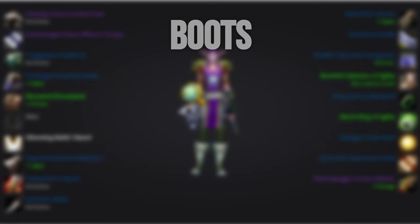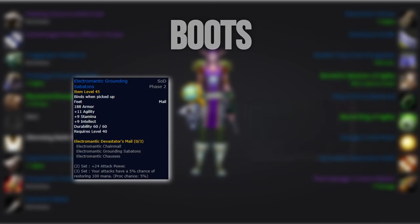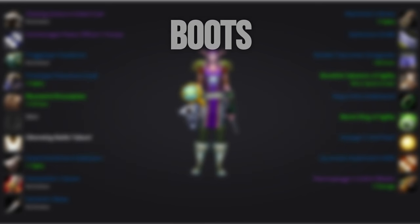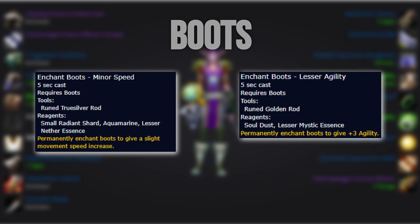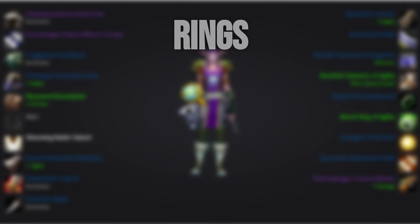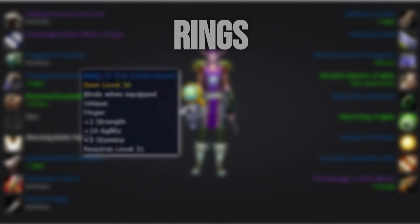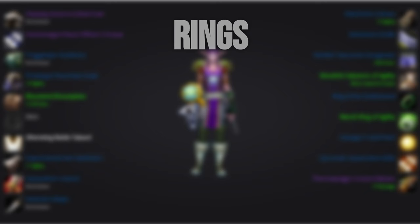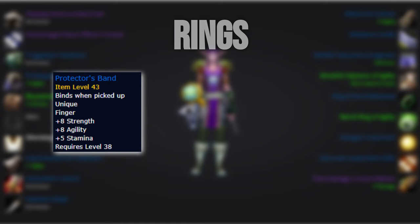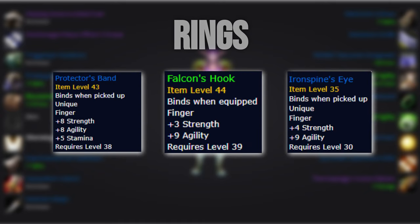For boots, the same applies — we'll want to run either the Tear boots or off-agility boots. For the enchant, minor run speed offers too much quality of life in my opinion, but for fights where you can be completely still, plus 3 agility will allow you to pump harder. For rings, we'll want to go two 10-agility rings, either from Ring of the Underwood or an off-agility ring. Viable options until then are the Warsong ring, Falcon's Hook, or Iron Spine's Eye.